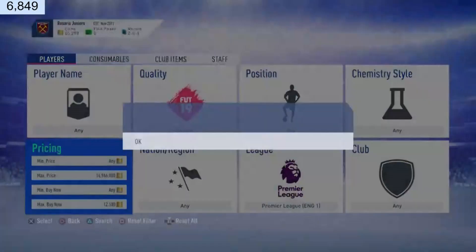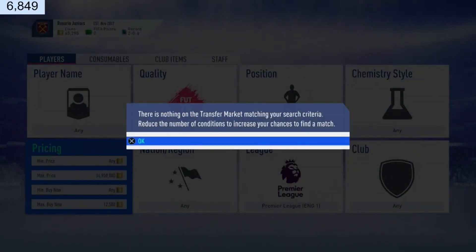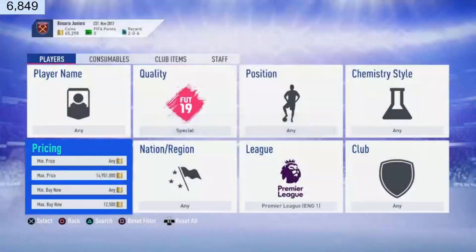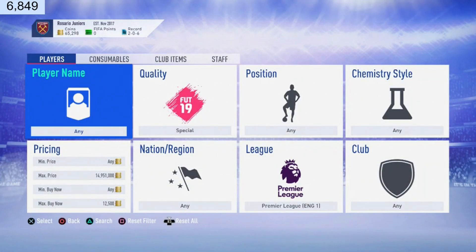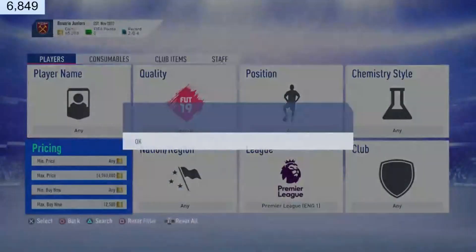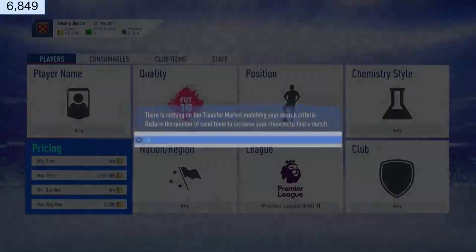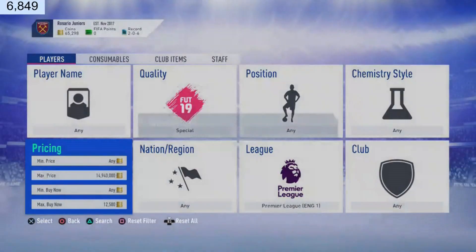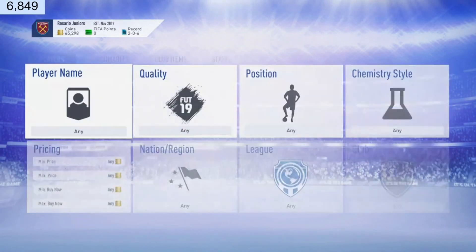Pretty much all you guys need to do is go down, and if you see a Fraser and he's cheap, buy him and list him up for 13.5k. But what you're really looking for is Yarmolenko, Jačka — some of the pricier informs going for 16,000 to 17,000 coins — and you can get some really good deals. I did make a video on this last year. When I streamed this earlier, I did about four searches and found an inform Jačka for 11,000 coins when he's going for about 20k.